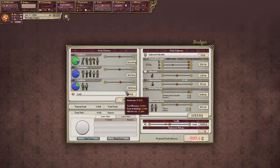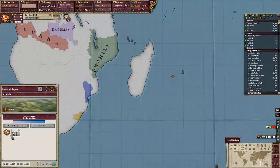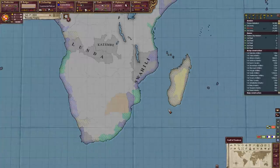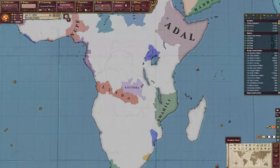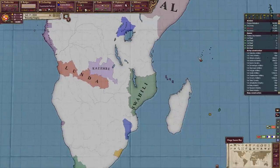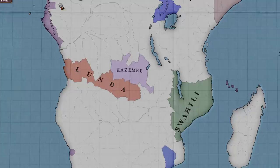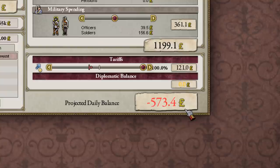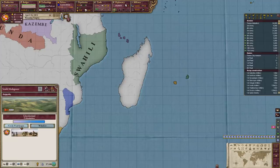First, let me try to fix the Greek economy and start our little colonial empire in Africa. I think we will achieve many great things there because I have a lot of ports near the African coast. It turns out you can't fix the Greek economy that easily.